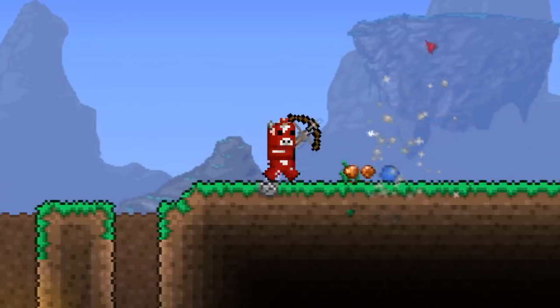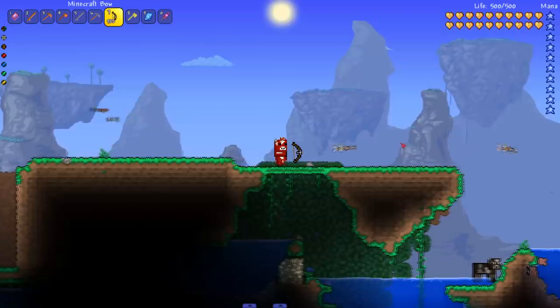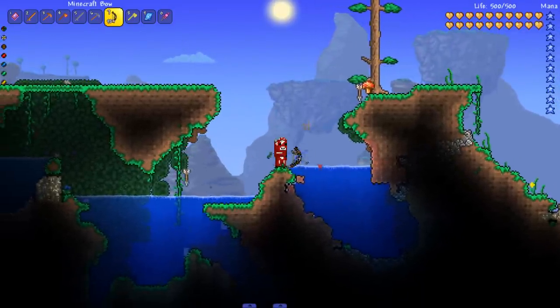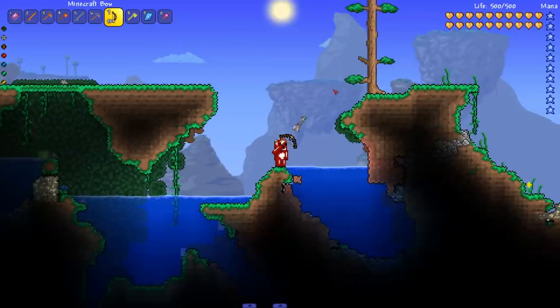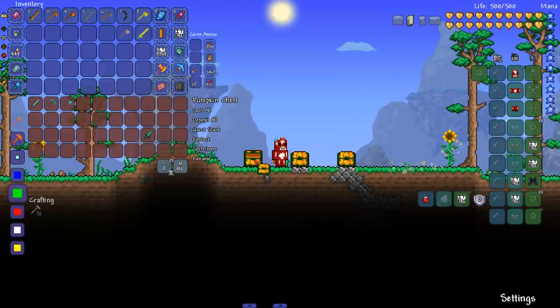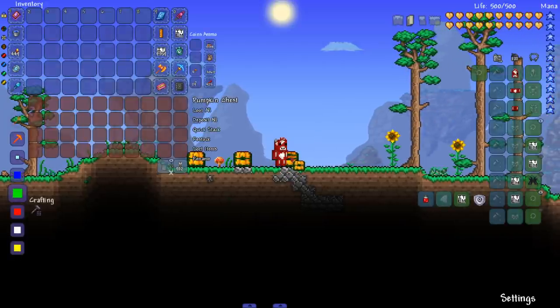Last but not least we have the Minecraft bow. Getting some arrows ready - look at that, you don't even touch the thing, you levitate it in front of you and it does all the work. This is like the old Minecraft bow too - not the newer version with the little wind-up. A slime showed up but that covers all the tools. Let me throw these back and move on.